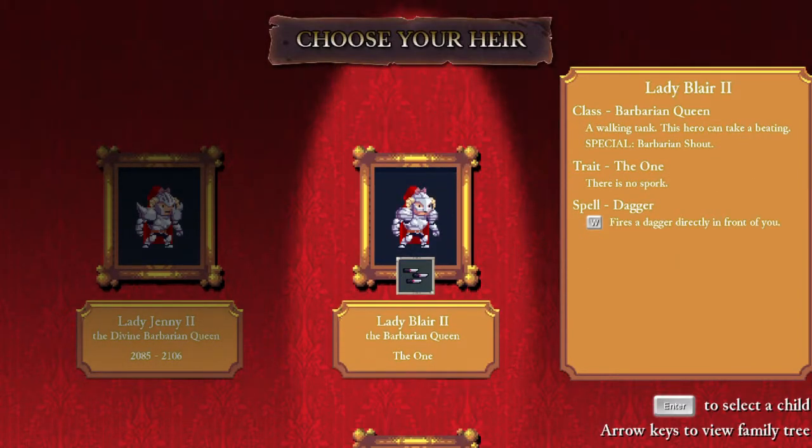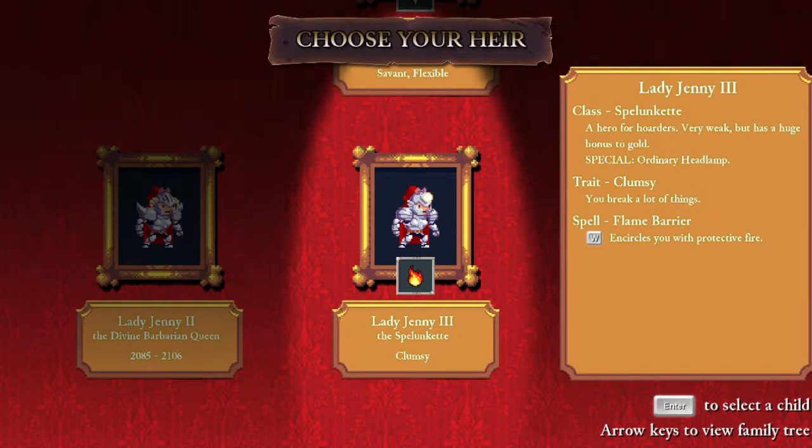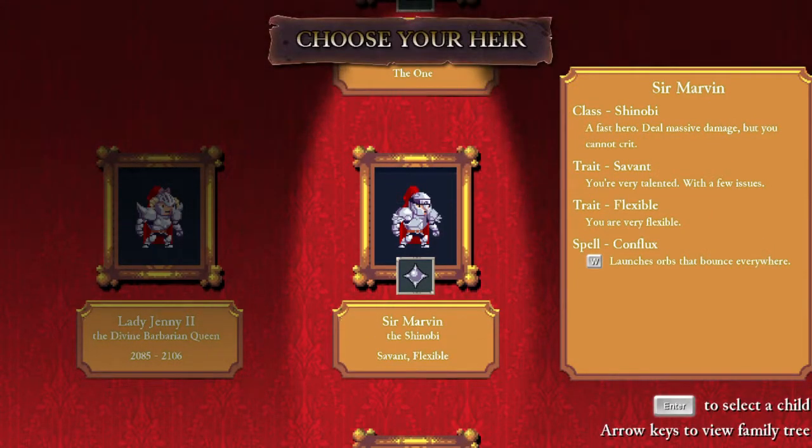We can choose Marvin, which hasn't been chosen before — he is a Savant. Lady Blair, the one, Barbarian Queen and Lady Jenny, Splunket and Clumsy. I'm gonna choose Marvin because we haven't chosen him.